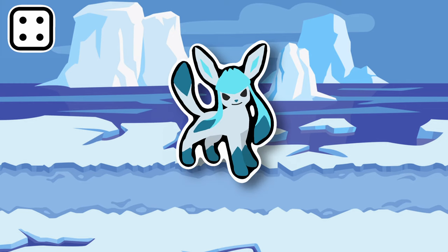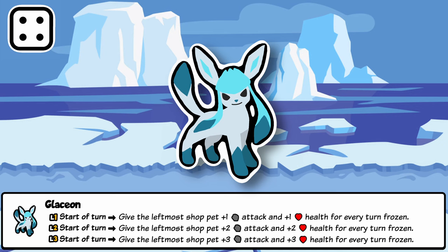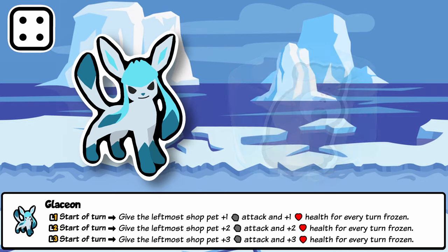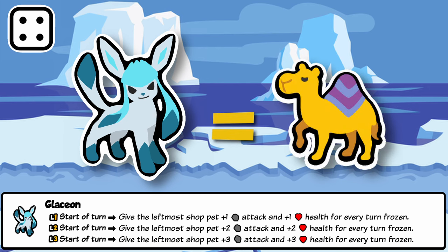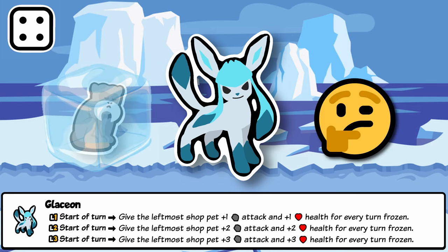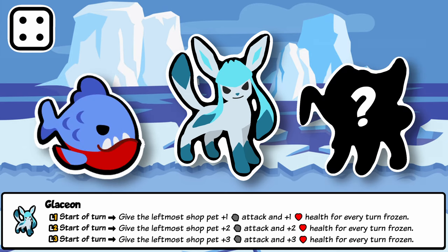Glaceon is the Ice-type Eevee, and while other Eevees require somewhat difficult tasks, with Glaceon you simply have to wait. If a pet has been frozen in the shop for three turns in a row, Eevee transforms into Glaceon, a new shop scaling pet. Glaceon gives +1/+1 to a shop pet for every turn it has been frozen, so while it starts as valuable as a Dromedary, it can surpass a Polar Bear after not too long. This creates the interesting decision of figuring out when to buy the pet and start scaling another — the fun of shop scaling mechanics.